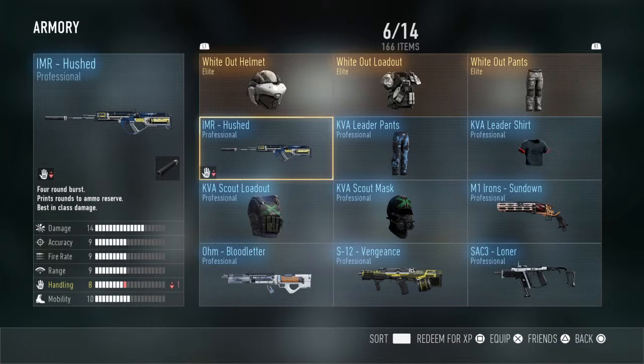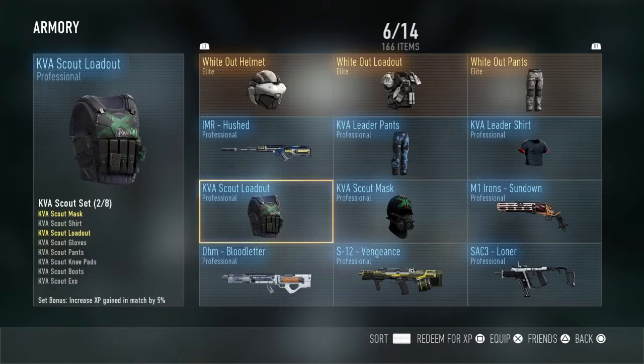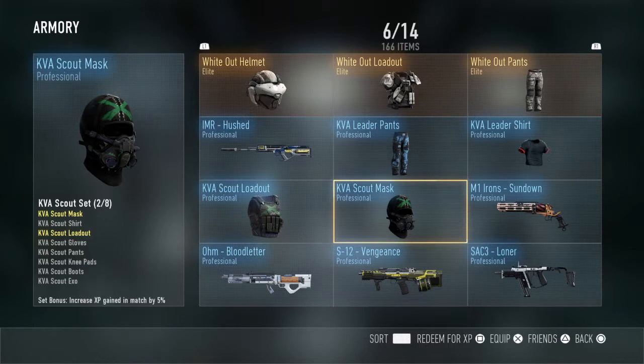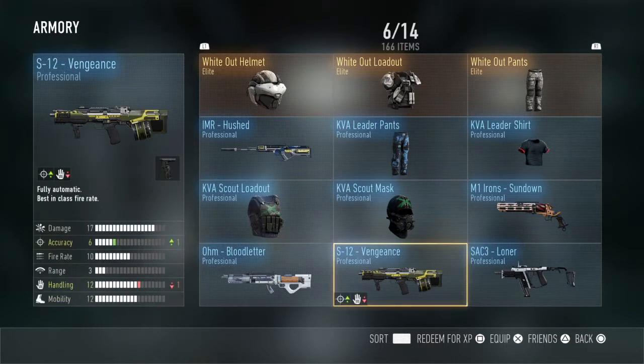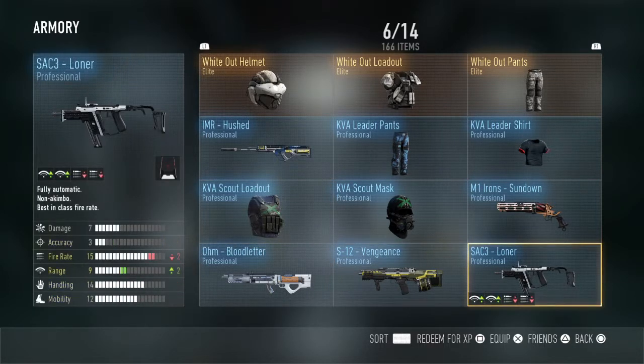Now we're on to the Professionals — done with the Elites. Professionals: I have the IMR Hushed, KVA Leader Pants, KVA Leader Sharp, KVA Scout Loadout, KVA Scout Mask, M1 Iron Sundown, the Ohm Blood Letter, S12 Vengeance, SAC-3 Lonar.